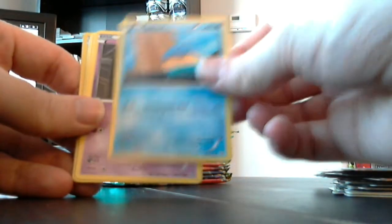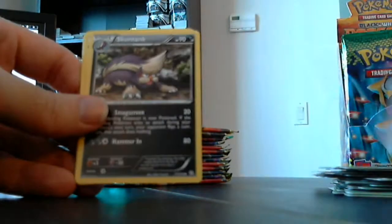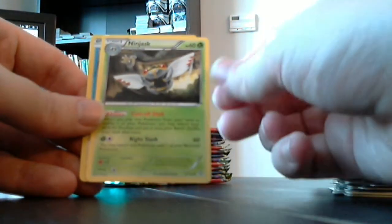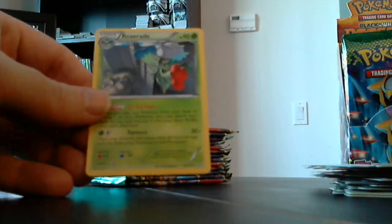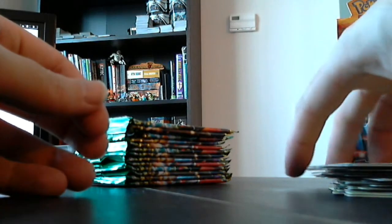Phoebus, Spheal, weird little Pokemon, Drifloon, Mienfoo again, Yanma, Skuntank, Foongus, Ninjask, weird little Scarab Pokemon, Tympole — and that's a reverse Water card. Our rare is Roserade, a normal rare.